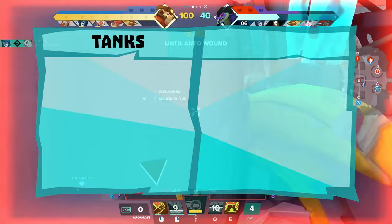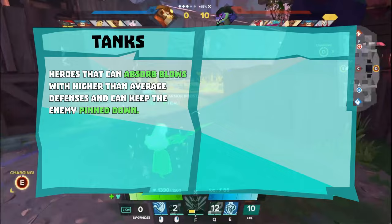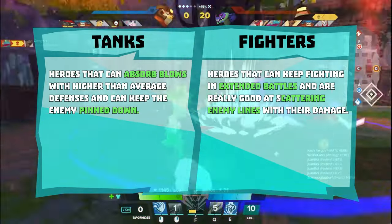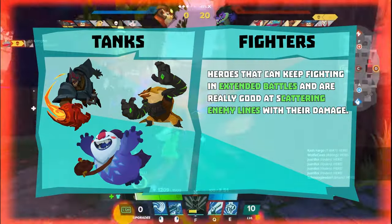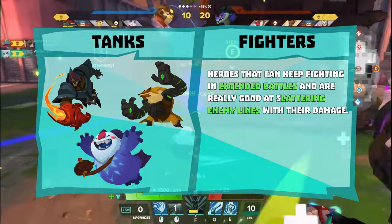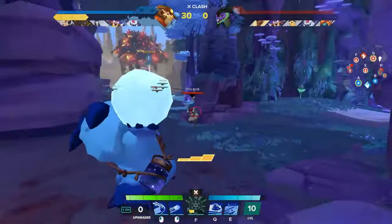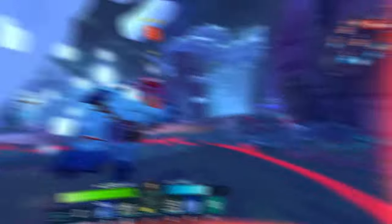We have tanks, who are heroes that can absorb blows with higher than average defenses and can keep the enemy pinned down. And we have fighters, who are heroes that can keep fighting in extended battles and are really good at scattering enemy lines with their damage output. In tanks we will place Margrave, Rutger, and we will also put Paco here. All three of these characters have a great amount of CC that they can use to both engage and protect allies. They also have plenty of defensive upgrades and larger than average health pools. Tank Paco does require a specific and dedicated build path, but it can work in the right conditions.